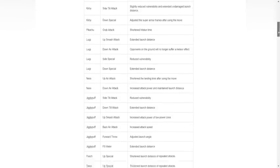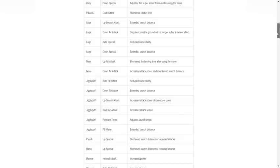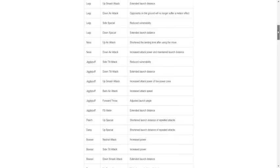Pikachu grab attack: shorten hit stun time — that's a nerf. Luigi up smash: extended launch distance, so that got buffed. But opponents on the ground will no longer suffer a meteor effect — that's a huge nerf for his combo game. Side special: reduced mobility — that's a nerf. Down special: extended launch distance. So Luigi got mostly nerfed; I don't know how much that's going to affect him.